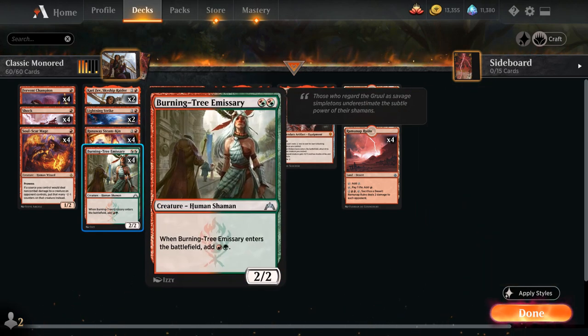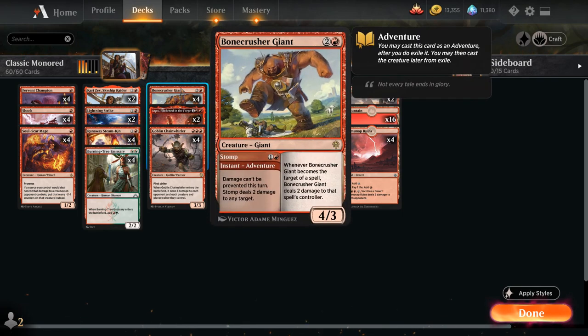We've got the full set of Burning Tree Emissary, which adds a red and green to her mana pool when she enters the battlefield, so great at helping us empty our hand faster, which is important in Historic. Then we've got the full set of Bonecrusher Giant — can first use the Stomp Adventure dealing two damage to any target, and then afterwards get access to a 4/3.